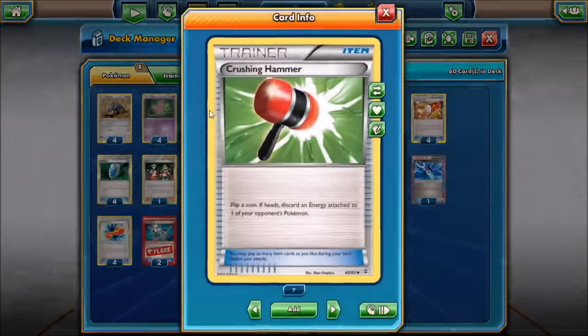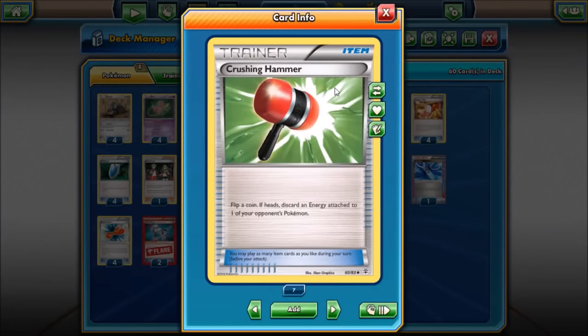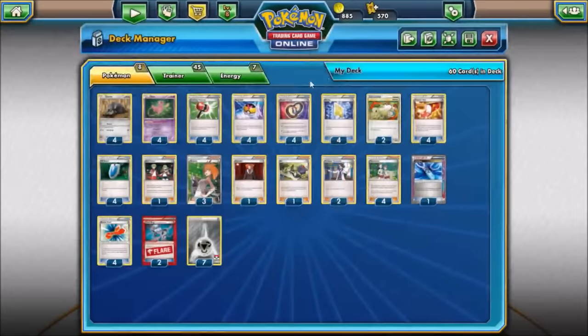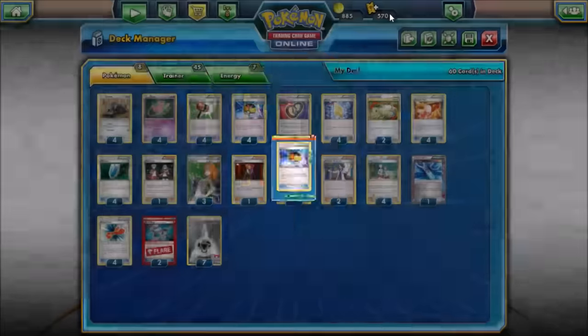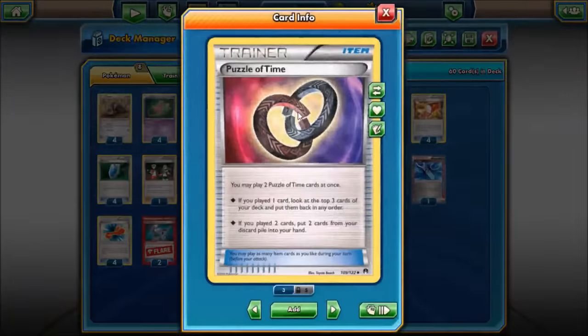We've got four Crushing Hammers to slow our opponent's attacks down while we continue to mill their cards. Four Level Balls, because all eight of our Pokemon have less than 90 HP, so no reason to use Ultra Ball when Level Ball works. Puzzle of Time is mainly to get back Durants, energy, our Ace Spec Life Dew — which can deny prize cards even more — and other resources.